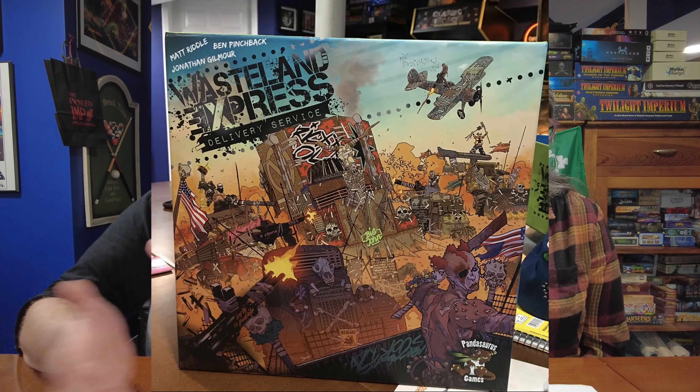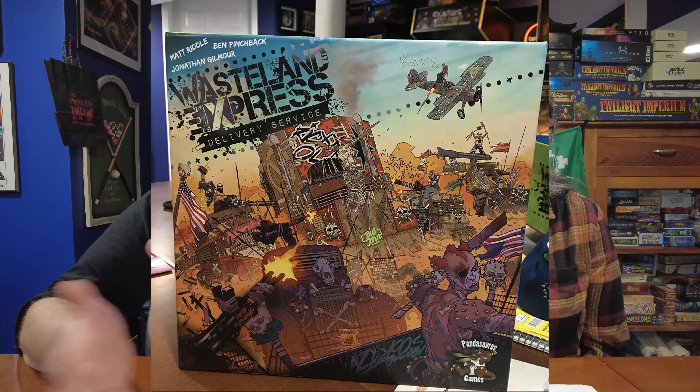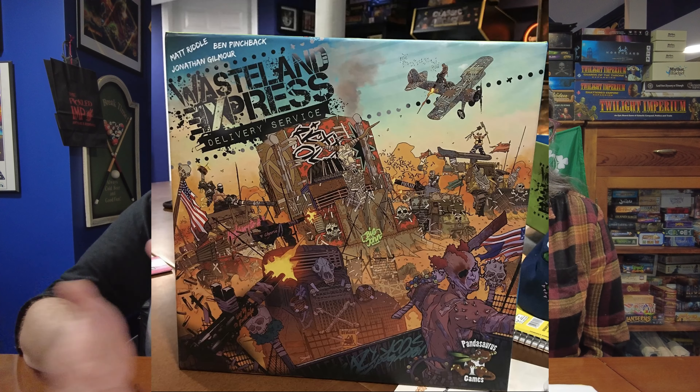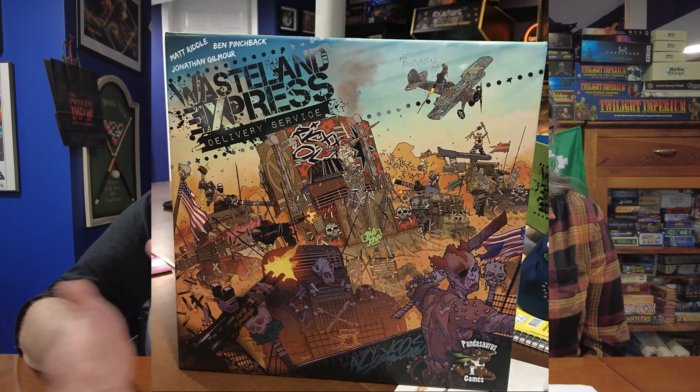Number 3. My number 3 is Mysterium. It's a cooperative game where one person is a ghost who cannot speak and can only communicate through tarot cards with crazy pictures on them. The other players are psychics trying to figure out what the ghost is telling them. You're trying to determine a person, a place, and a thing that had to do with the death of the ghost. The psychics can help each other out until the very end when they have to play silently — the ghost keeps silent throughout. Mysterium is great and almost made my list.